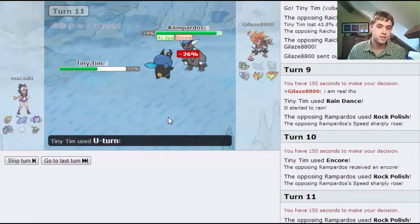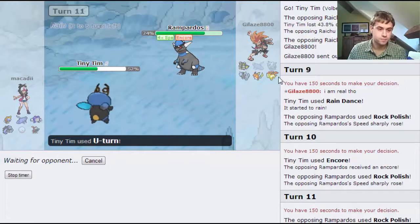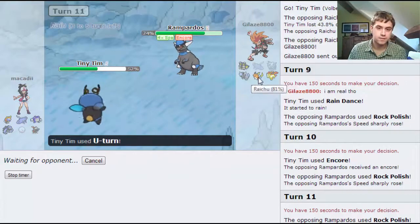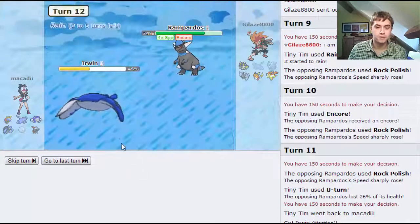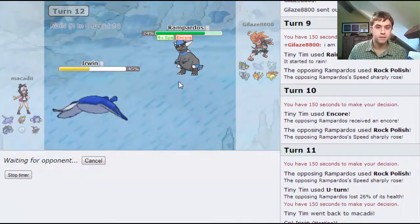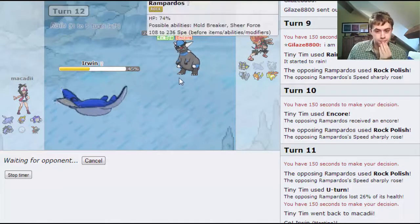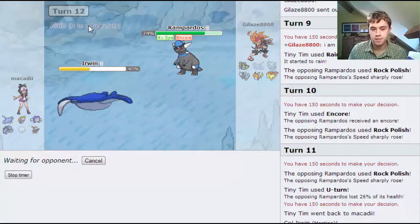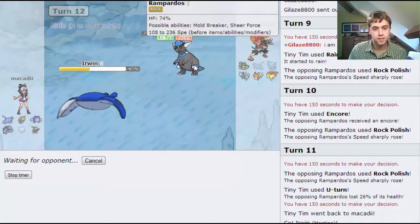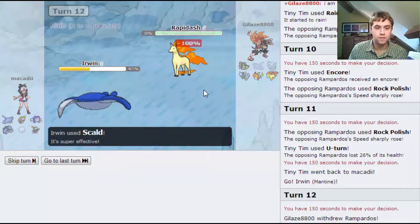Tiny Tim should be able to take another Volt switch as well, which is nice. I've still got five turns of rain left, which is good. Out comes the Rapidash - I see he's just sacking it off. I should outspeed the Rampardos now as well, so there's no point in me swapping out.